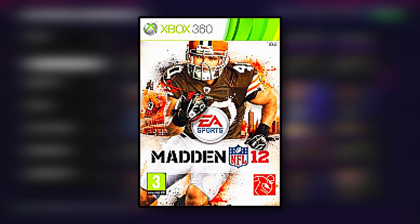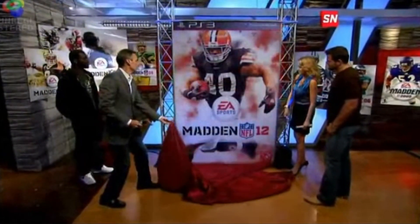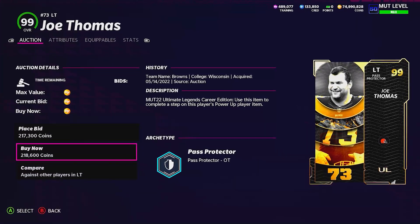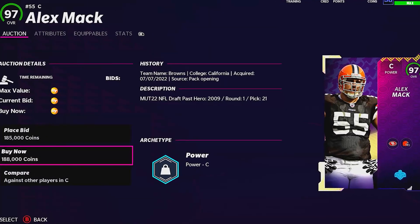The next year Peyton Hillis won the first ever fan-voted cover athlete, beating out former cover athlete Michael Vick who at the time was a Philadelphia Eagle. Peyton Hillis is also the last cover star not to be in Madden 22. We're going to pick up his offensive linemen playing in front of him — Joe Thomas and Alex Mack.